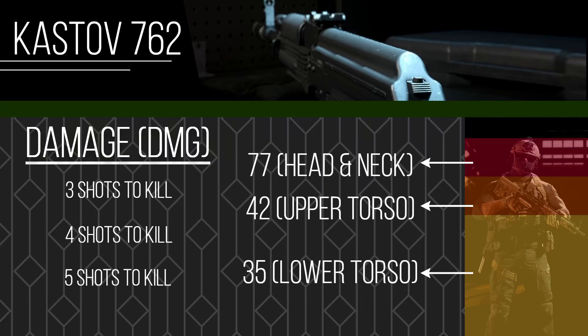You can see this is significantly different compared to other assault rifles. The Gustav just hits like a truck — it hits hard. Let's get on to the next few statistics.